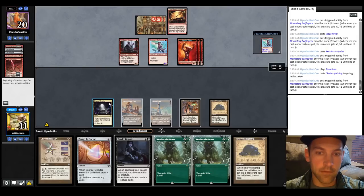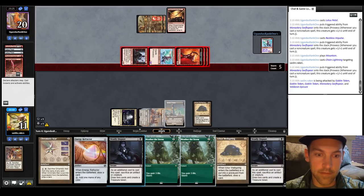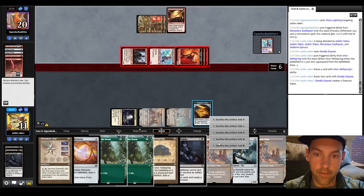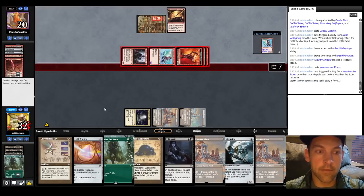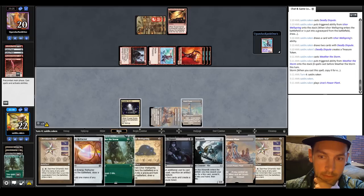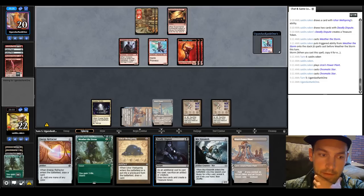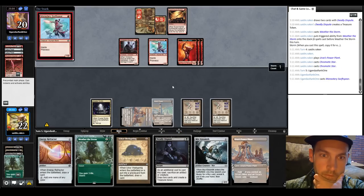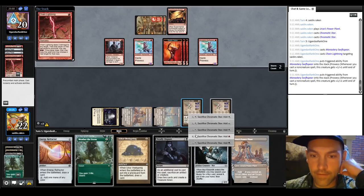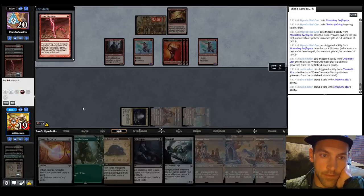They're at six power dealing us damage. There are two cards in their hand. I'm going to crack this for black, go Deadly Dispute the Wellspring, find Power Plant — we need the Mine though. Green, Weather the Storm — gain 18! We're at 32, going down to 22 with the damage. I'm going to play Power Plant and then play Star and Star and pass the turn. If they chain off again we can crack for green and weather.